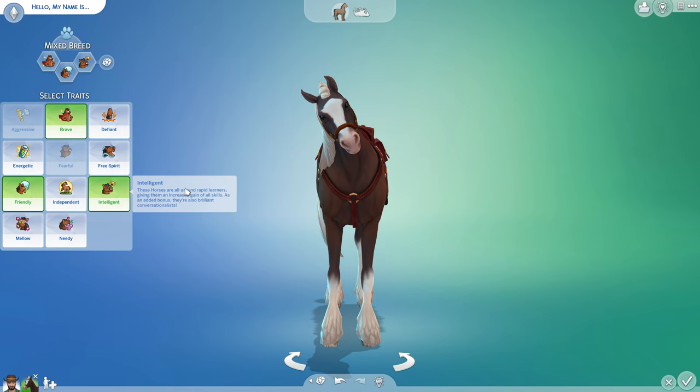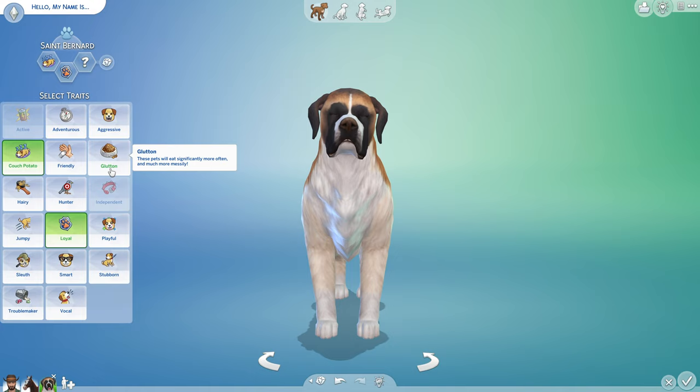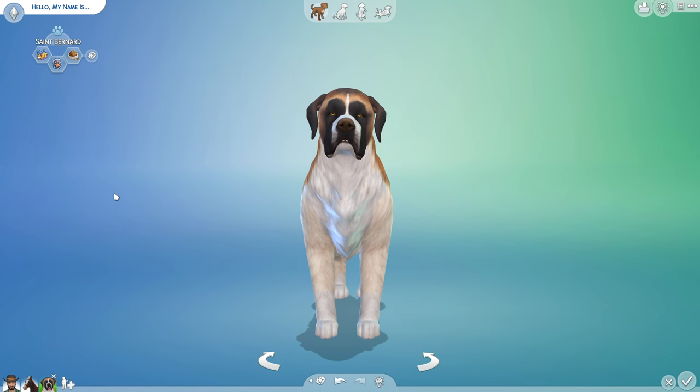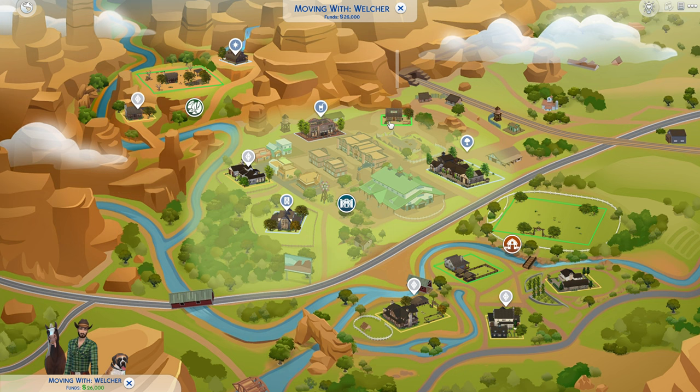Her name is Bucket, and she has the traits Brave, Friendly, and Intelligent. I don't just have the Horse Ranch Expansion Pack — I have all of the packs. One of the things I intend to do here is utilize several packs and explore cross-pack functionality, so I gave Hank a St. Bernard named Bernie, and I made him Loyal, a Glutton, and a Couch Potato.